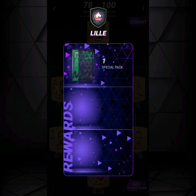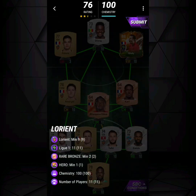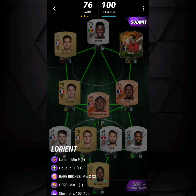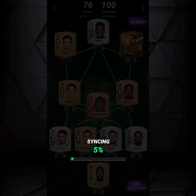Lorient is a hard one because you need two rare bronzes and one hero card. The hero card I went for was Griedge because she's one of the cheapest. You also need Carry as one of your rare bronzes, and the other rare bronze I went with Atanga Edowa.